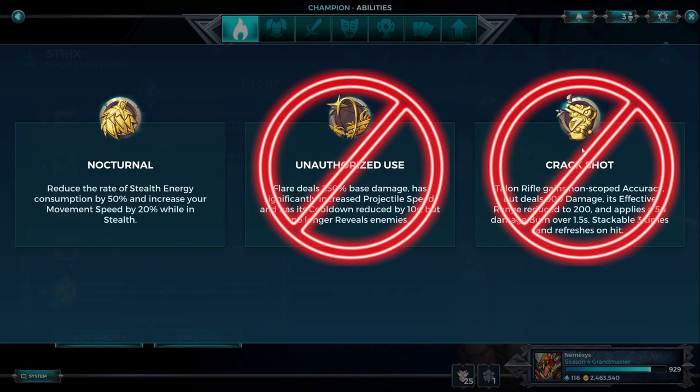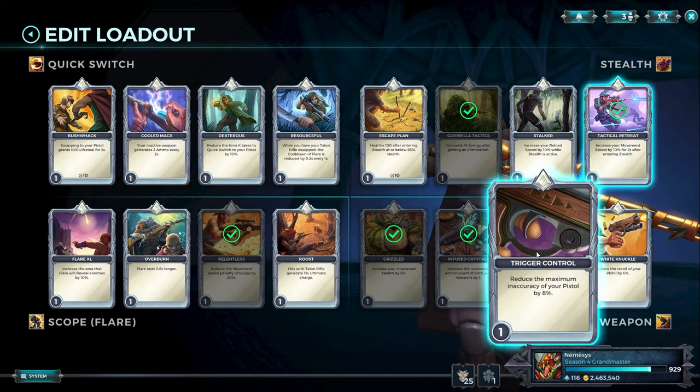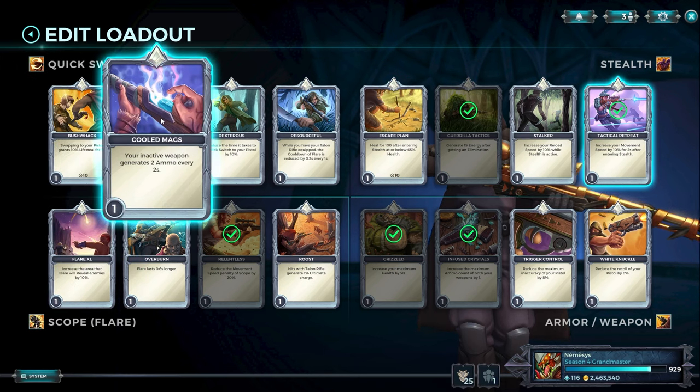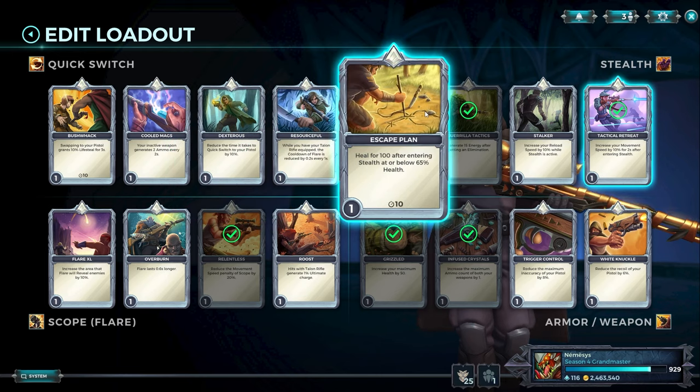Shrix — Nocturnal. That's the only talent you play. Crackshot is funny but bad; Unauthorized Use is not even funny and not good. Shrix has 1 loadout — you could argue 2, and you'll see how small the difference is. Why these 5 cards? Same as BK — nothing else is really good enough. Nocturnal gives him 20% movement speed in stealth. This character also buys Nimble, is pretty tanky, and is played as an aggressive sniper — almost like a Cassie. Reload speed is whatever; pistol is trash; his ultimate is trash; the flare is not good anymore after the nerf; swapping to the pistol is dogshit; Cool Mags is fine but there's no room; Dexterous used to be good but the pistol is so bad now. Escape Plan is bad because it only triggers every 10 seconds and you need to enter stealth below 65% health, but when you use stealth you'd rather use it differently since you have a limited amount.